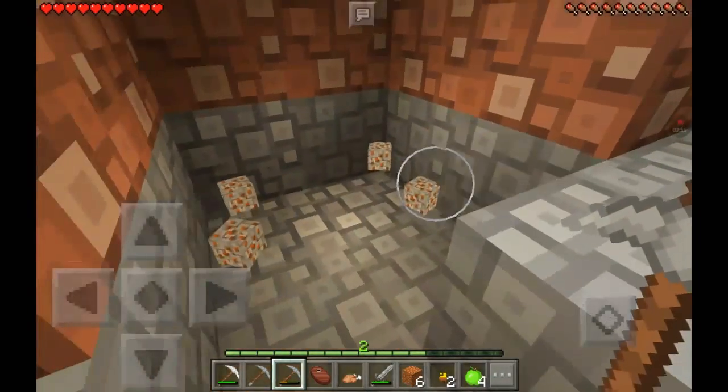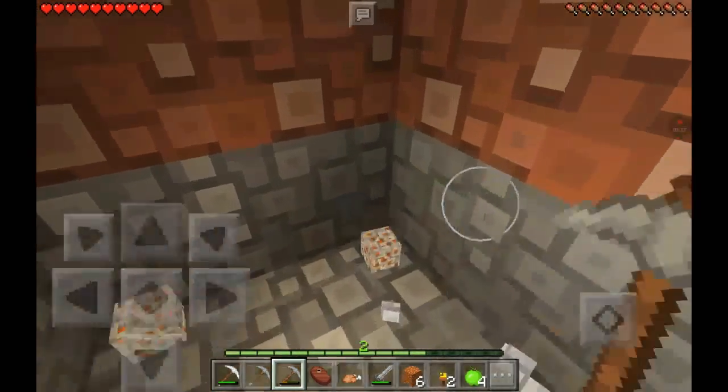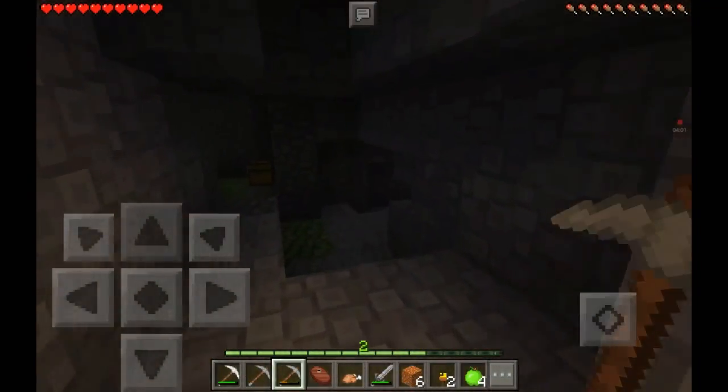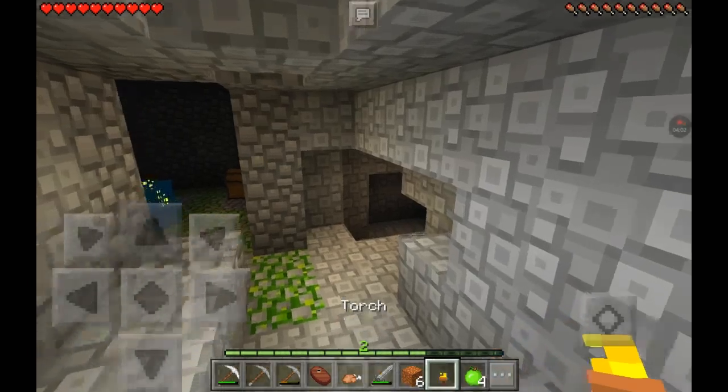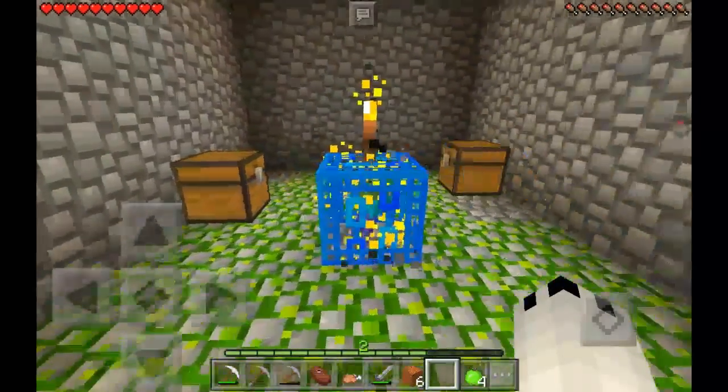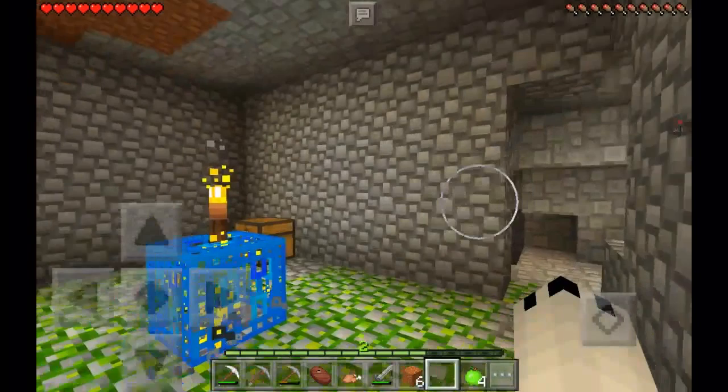I'm also thinking about building a bit of a house. I went ahead and actually started practicing on building the house basically. What I did was actually create a world and... Oh! What was that - a mob spawner? Okay, now that explains it. That explains all the zombies and all the attacks and everything.